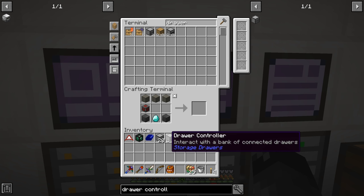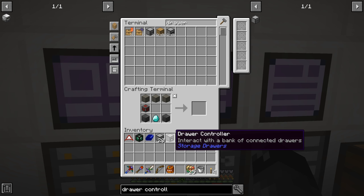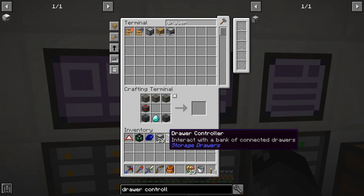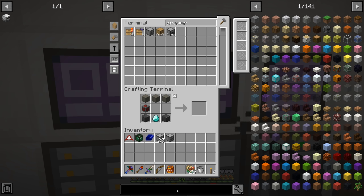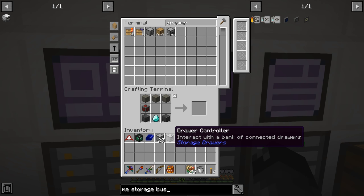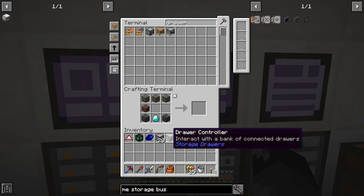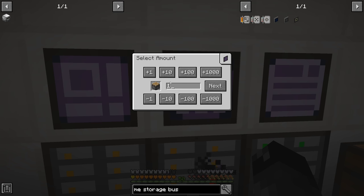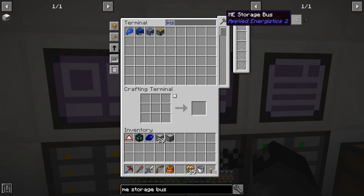The drawer controller should allow us to see any drawers that are touching within 12 blocks away in any direction - up, down, left, right. So with this drawer controller, we're going to want to get ourselves an ME storage bus so Applied Energistics can see this and see all the things attached to it. So we want the ME storage bus - we need to make two pistons. One of them does have to be a sticky piston - I thought that was optional. So we have one sticky piston, then we need to make an interface.